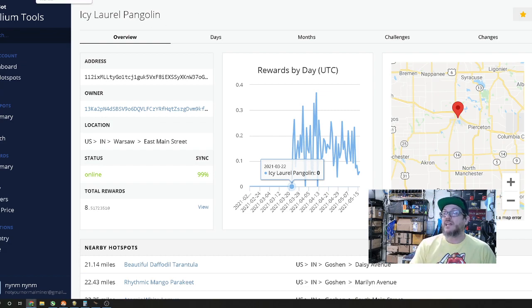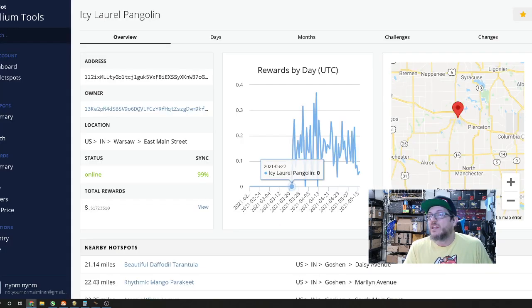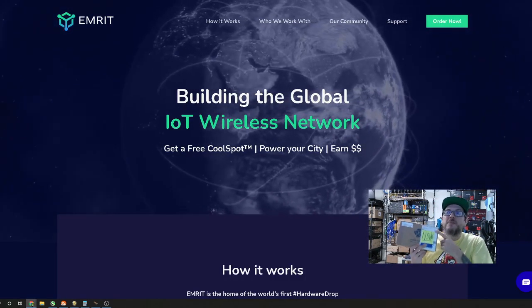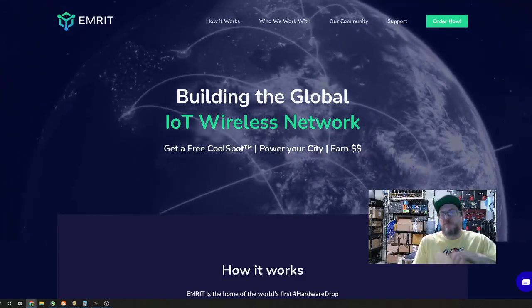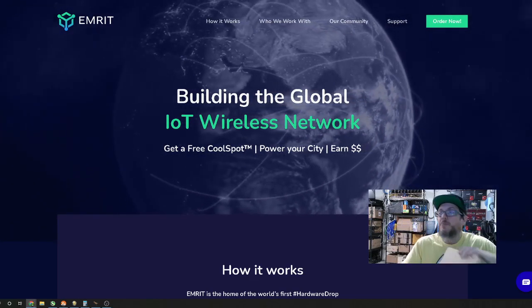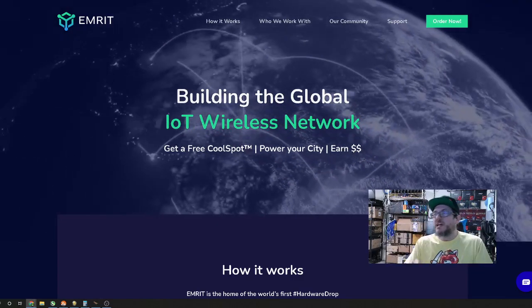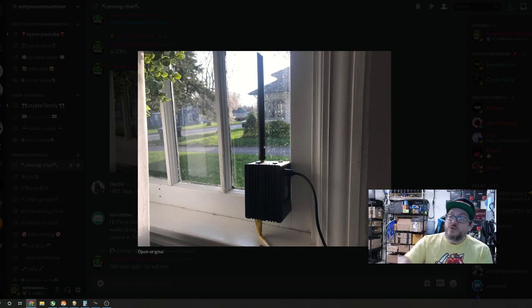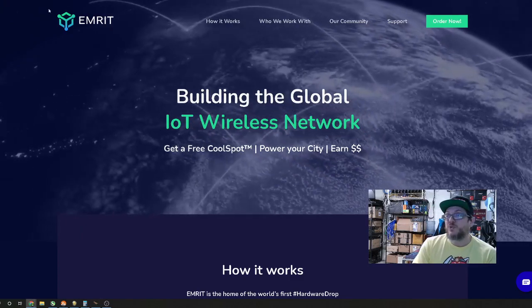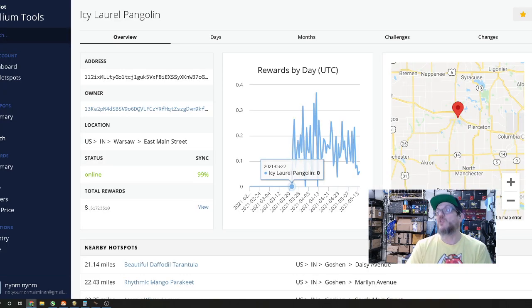We're waiting on that payment. We talked about not having to send miners back to change locations — you can just reach out to emirate. I highly recommend making sure you have a witness if you're signing up through emirate. If there's no other helium miner in your area to witness to, they may not send one right away — that's just my opinion. We did this all ourselves, got the free one to test for the channel, and we've got the second one coming.